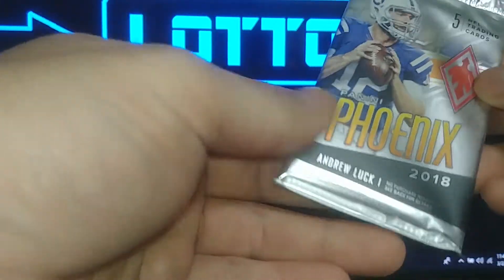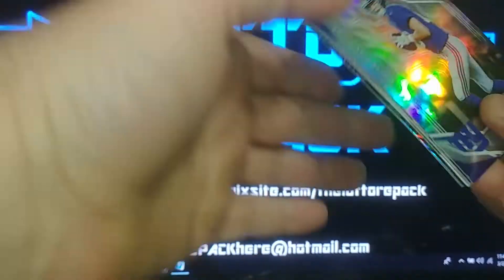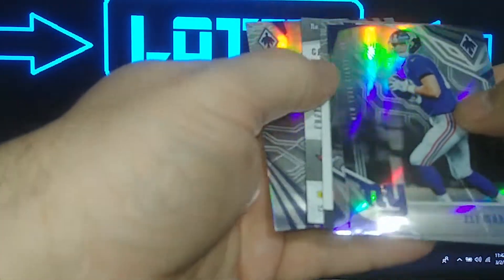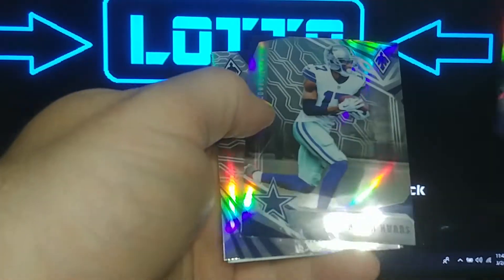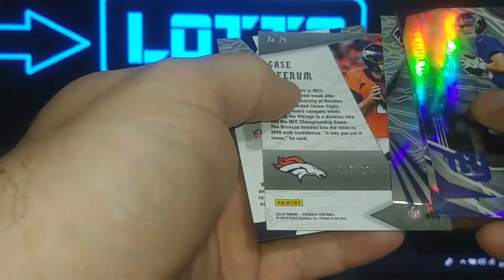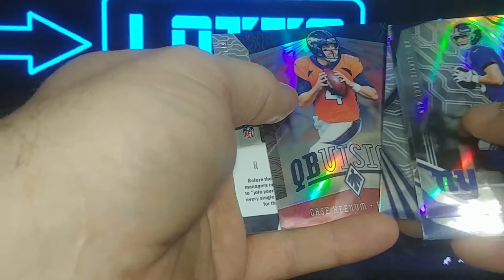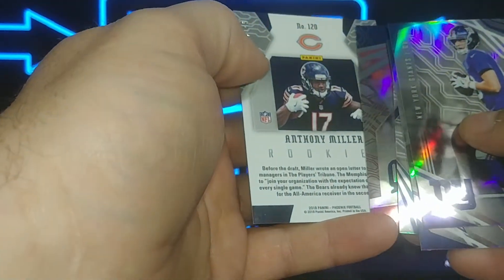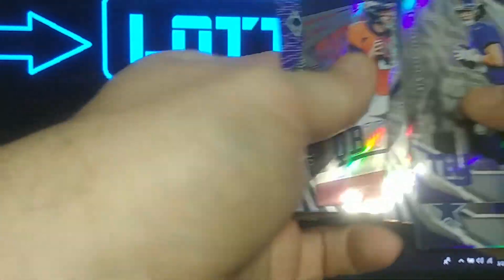Next is the Phoenix pack — this is a thin pack so it might be good. Eli Manning, Alan Hurns, Rashaad Penny rookie, Case Keenum out of 299 Quarterback Division, and Anthony Miller out of 149 rookie. Two numbered cards — not a bad result.